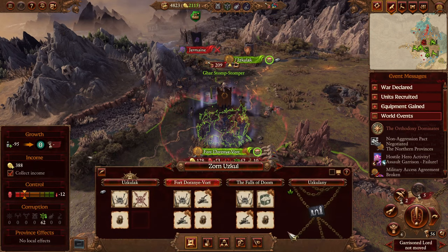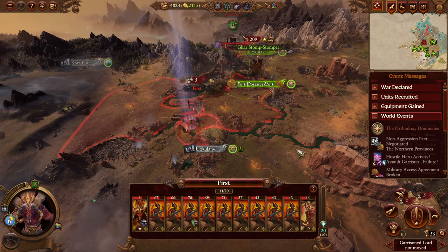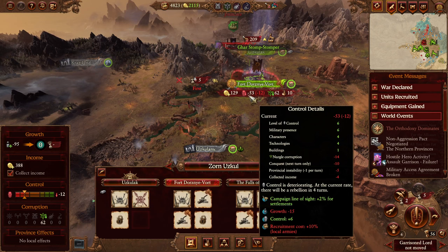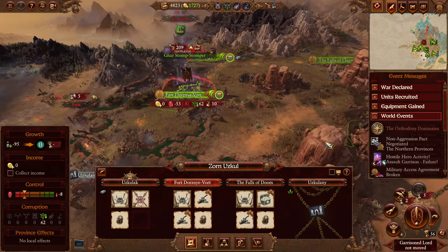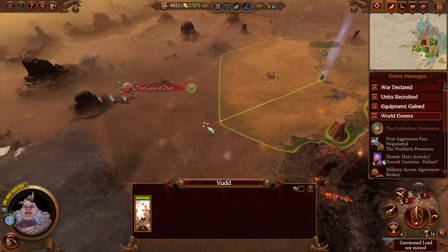He took that — all good. We just need to take Huskulani and we're done. This is a rogue army, right? Our control is going down but the Nurgle corruption is also going down. Let's not collect income from here for now so that we don't have so much negative control. Once it gets under control for the entire province we can start collecting again.